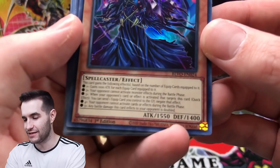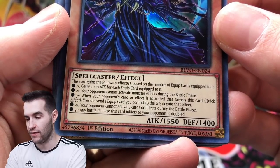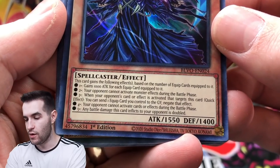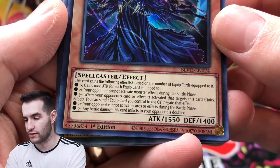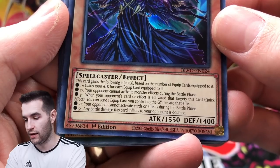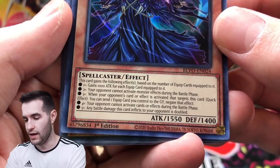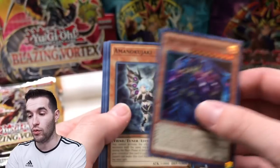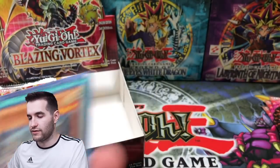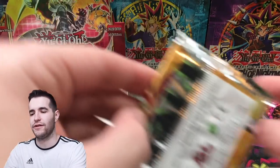Maha Vailo, Light of the Heavens — gains a thousand attack for each equip card attached. Opponent cannot activate monster effects during the battle phase. When your opponent's card targets this card, quick effect: you can send one equip card to gain the effect. Opponent cannot activate cards or effects during the battle phase — that's really good. Any battle damage this card inflicts is doubled. I wonder if anybody will actually try to use that — maybe in some sort of rogue deck it might be okay.